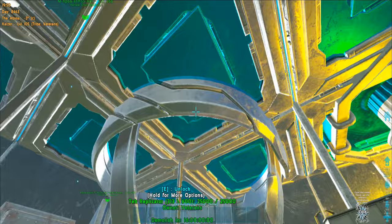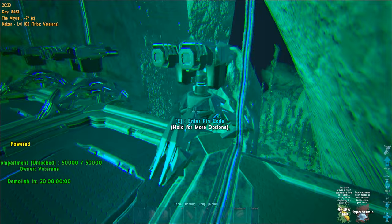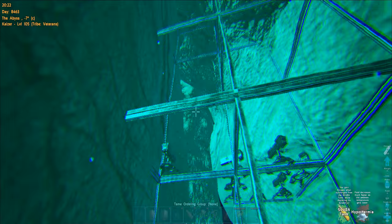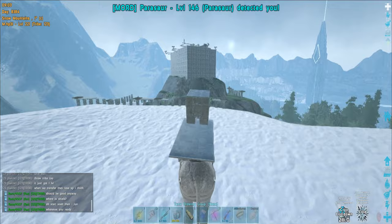This is our defenses now — we added a lot more heavy turrets and we got some tek turrets now. My tribe mate Raz had the tek engrams for the tek turrets and he crafted and placed them. Tek turrets are a must in an underwater base, or anywhere to be more accurate. Now we are on another Valguero and we are here to raid someone — but that's gonna be on the next episode.